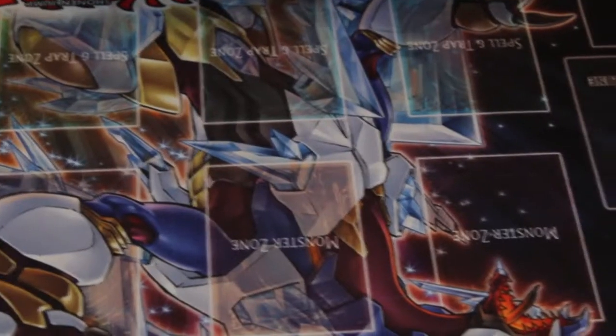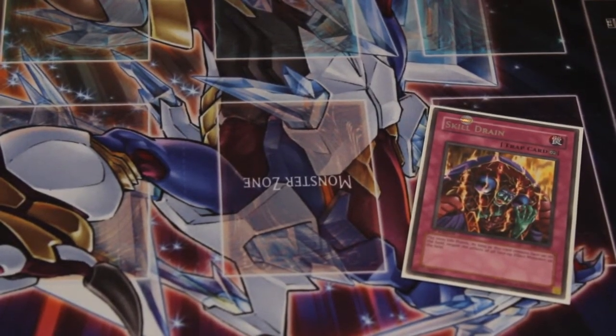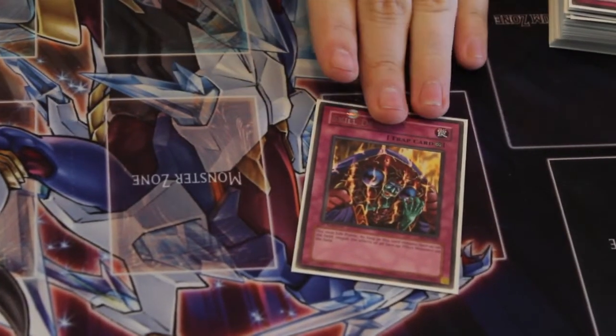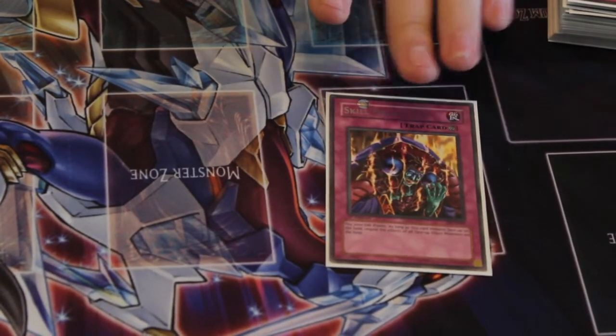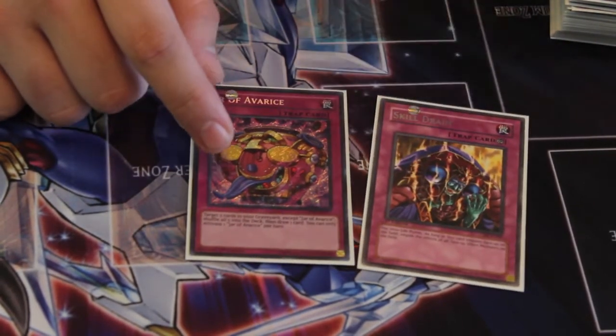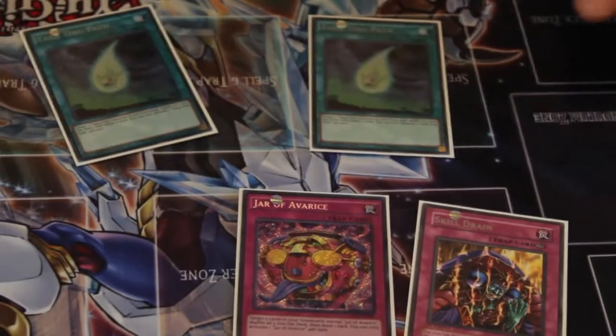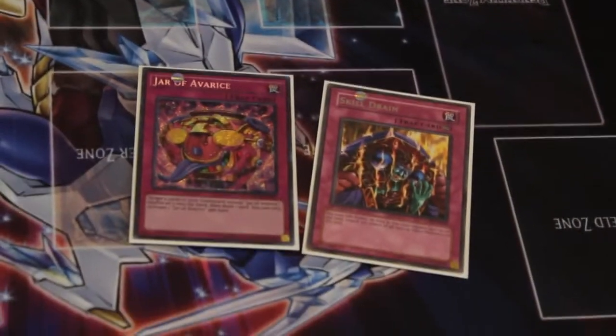Last two one-offs: Skill Drain, because it's especially good. I can always synchro summon Baxia with Bixi and then it's immune to Skill Drain, and meanwhile all my opponent's monster effects never go off. And just to prevent myself from running out of cards in my deck — say I run out of Yang Zing Paths — I can always return them to my deck with Jar of Avarice.